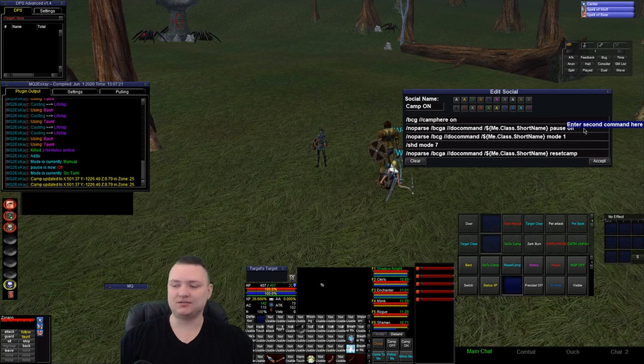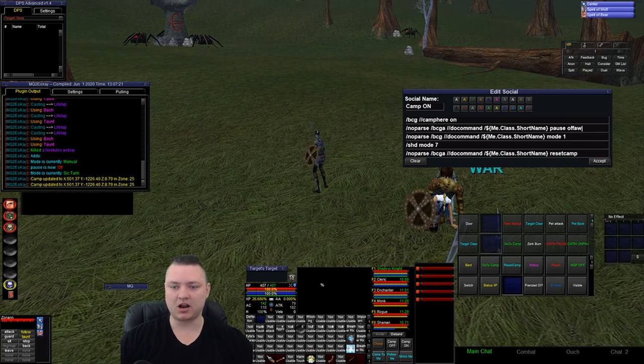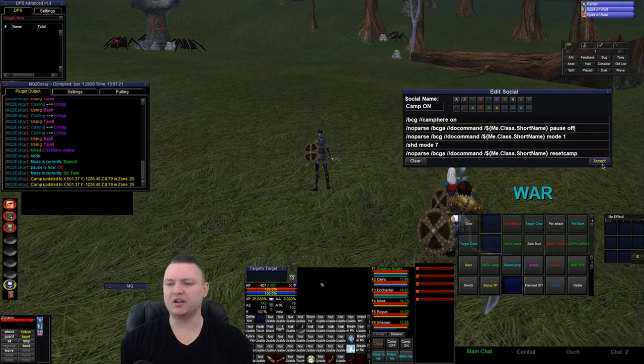I have this pause off on my camp on button because classes like the cleric will not heal if you're invisible, but they will heal if you're invisible and have a camp set. So if you're rolling around in manual mode and you're invis, it won't break invis. With camp on it will. I also have the entire group outside of me do mode one — so they all sit down — and then I have the shadow knight do mode seven, which is sick tank mode where I set a camp and fight anything that comes in.